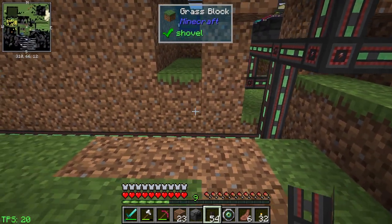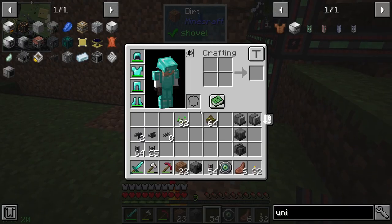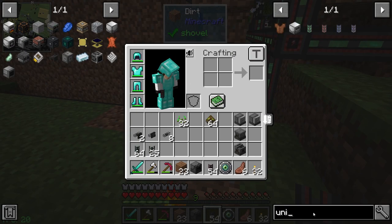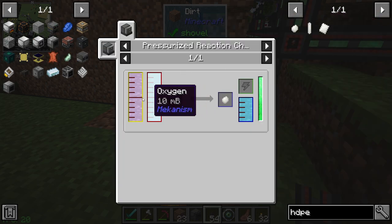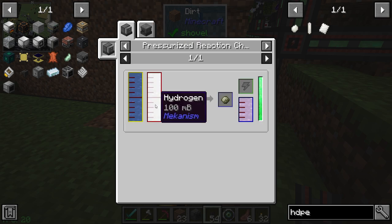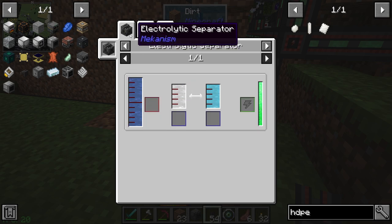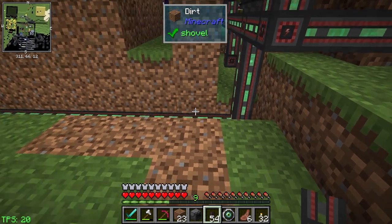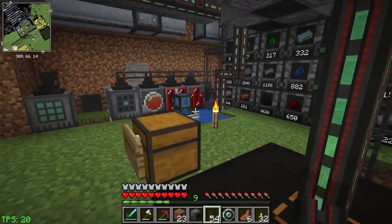Okay so that has power. The first thing we need to figure out is — if we go back to the HDPE sheets — we're making the sheets from the pellets. Pellets take liquid ethylene; liquid ethylene takes ethylene; ethylene takes water and hydrogen. To get hydrogen we use the electrolytic separator, which takes water, so we need to get water to it. We could run a pipe over from there.